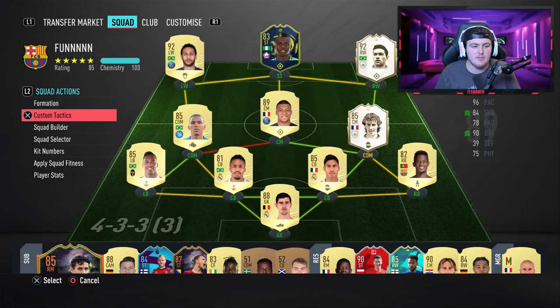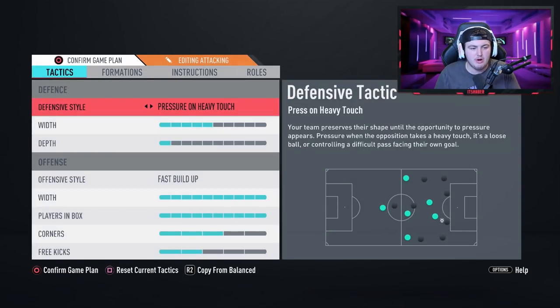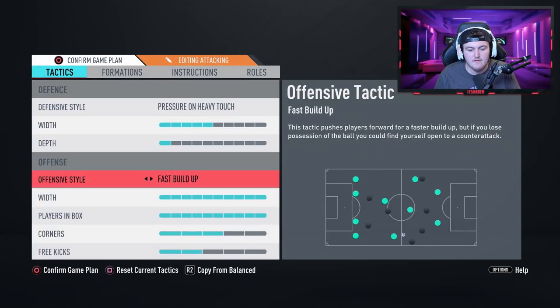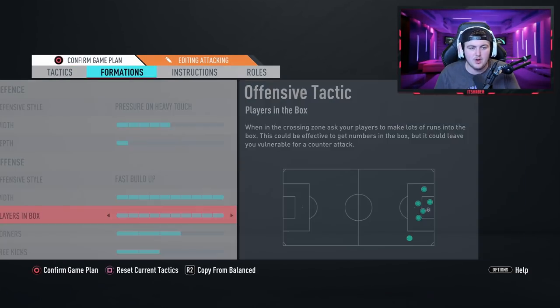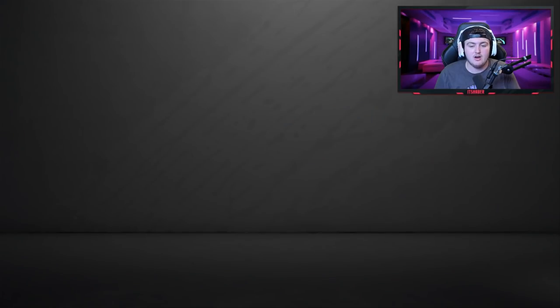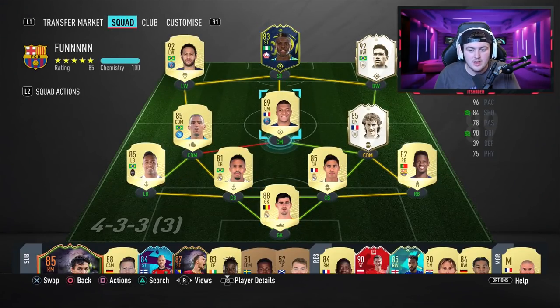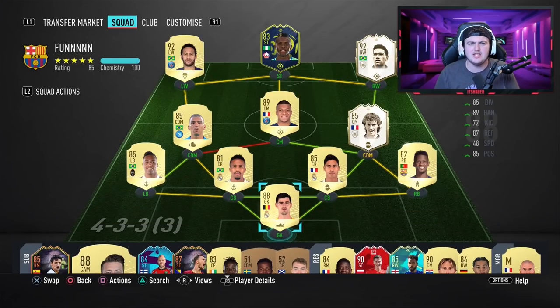This is my team and what it looks like as I start. In game I use a four-three-two, pressure on heavy touch, one depth, fast builder with max width and max plays in the box. Mbappe and Ossman up top, Garincha and Neymar, Alan Blanc, Nelson Semedo, Sandro Militao, Varane, Courtois. Garincha's incredible, Mbappe's insane, Neymar's unreal, Blanc's really good, Varane's great. Militao is hit and miss.